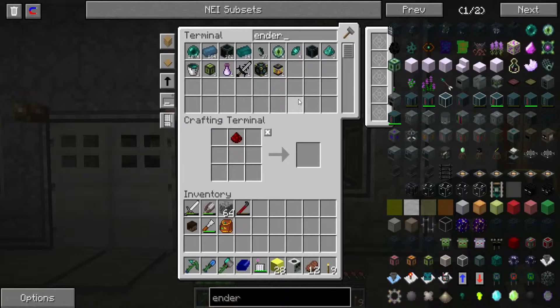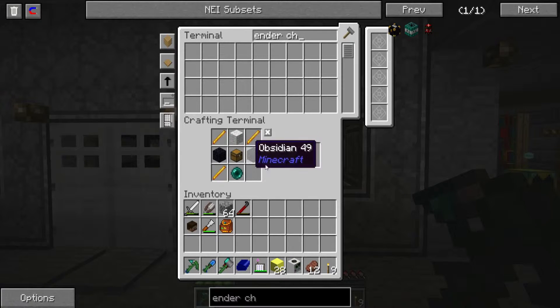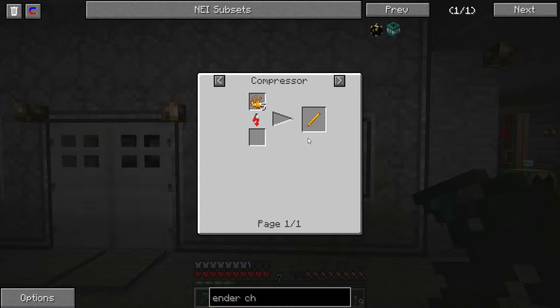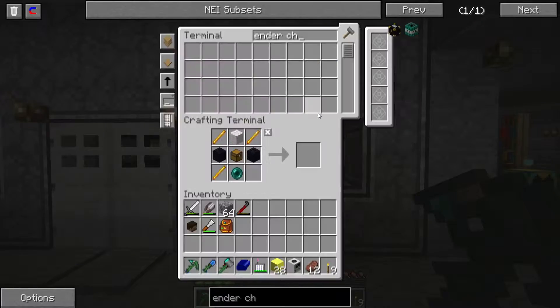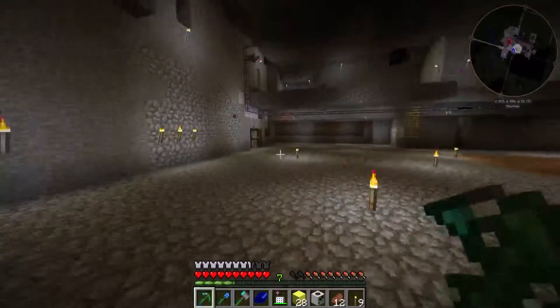Next thing we need is an ender chest. Do we have all the parts? Oh, we're missing a blaze rod. We should have enough blaze powder though. So blaze powder in a compressor makes a blaze rod — is that the way to do it? I'm sure there's a better way of doing it than that.